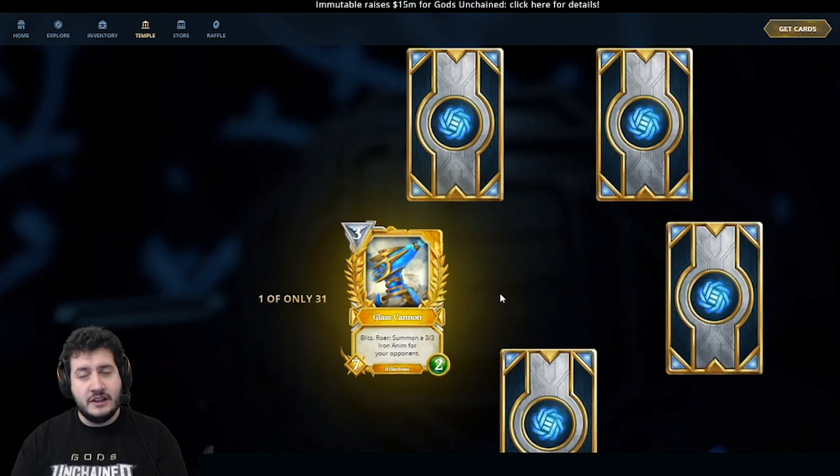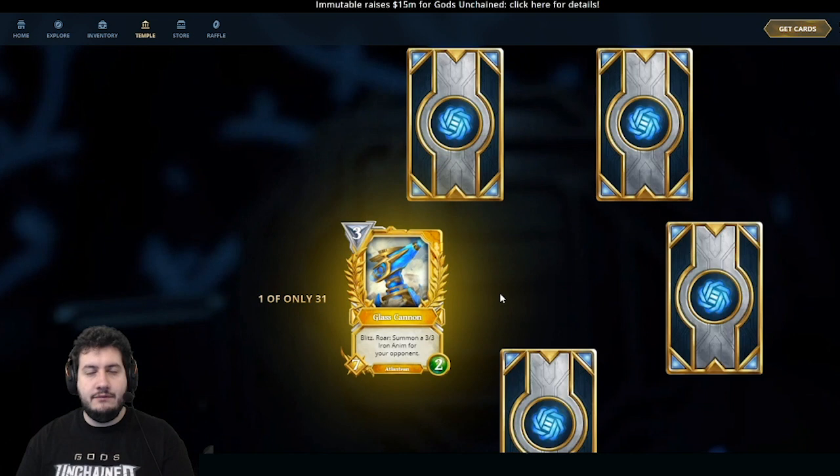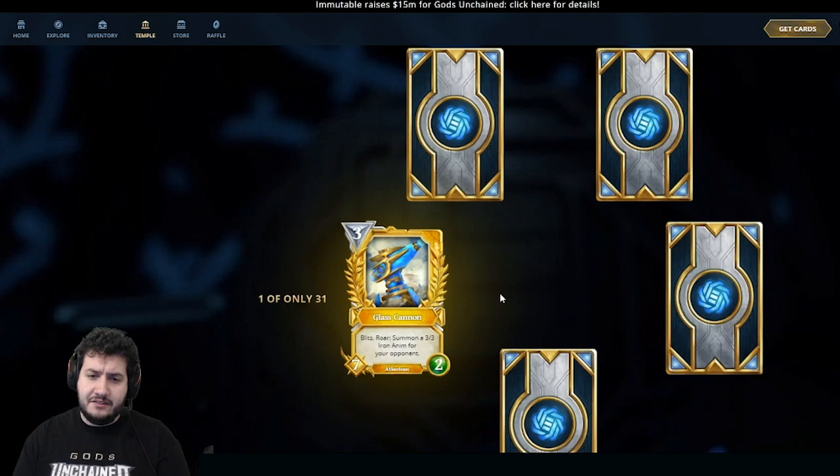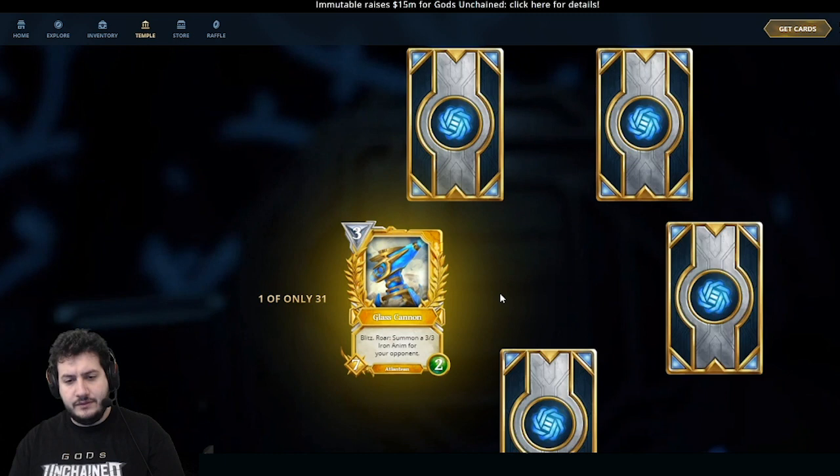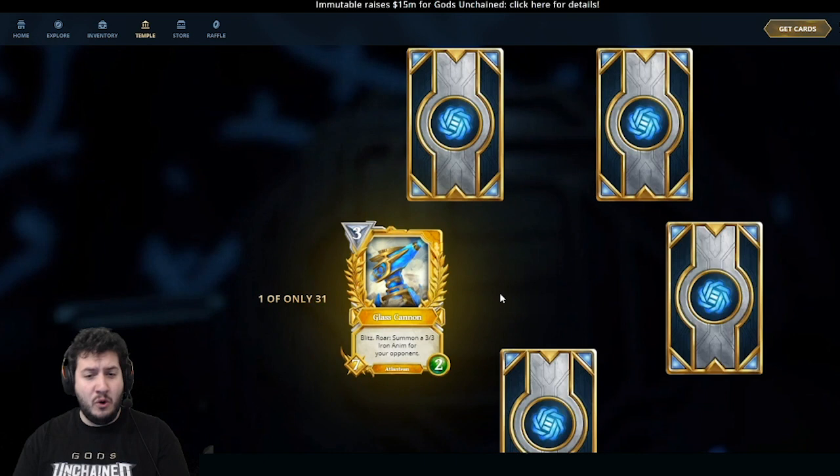The downside was previously 'Summon a Random Anim for your opponent,' but we found that defeated the purpose of Glass Cannon, because occasionally you'd get a Frontline card. The purpose of Glass Cannon is it acts as a neutral removal spell with Blitz — you can use it to remove a really big creature for not a lot of mana, but your opponent does get a 3-3, so it is a trade-off. In gold, this looks awesome with that gold plating. I'll be extremely happy to get this one — it's a great collector's item.